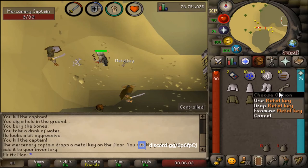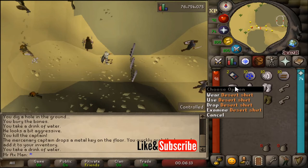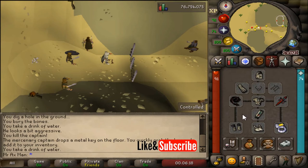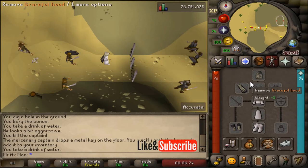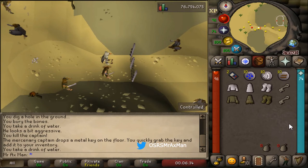I got the key — it went straight into my inventory. Next we need to enter the compound. Before you enter, if you're doing the quest you need to bring the desert robes. Also during the quest, unequip everything except those robes and no weapons — otherwise you're going to get thrown in jail. If you're post-quest, don't worry about any of that.